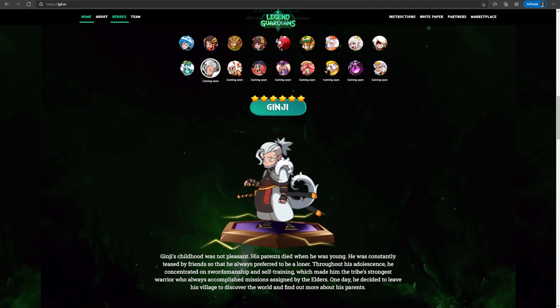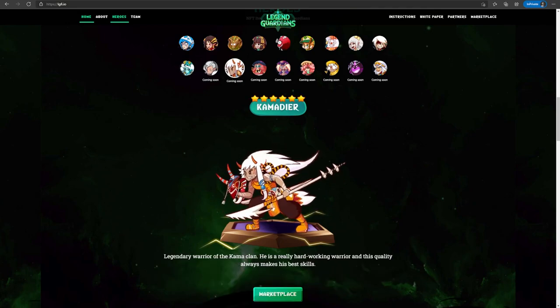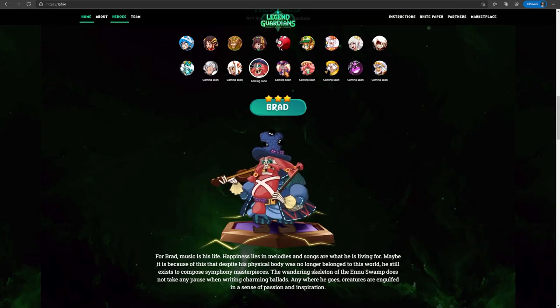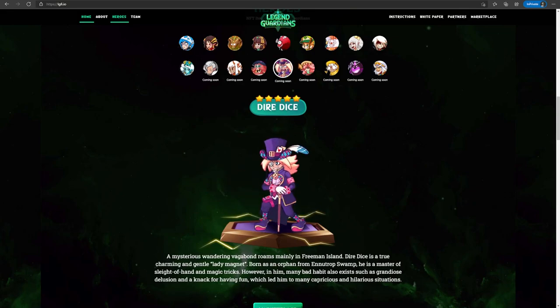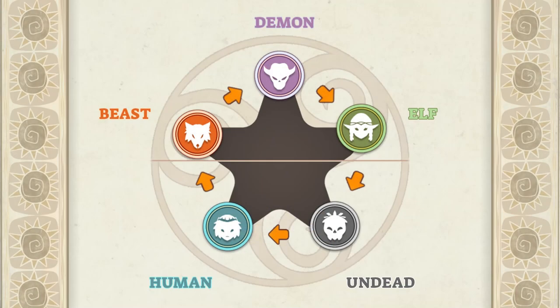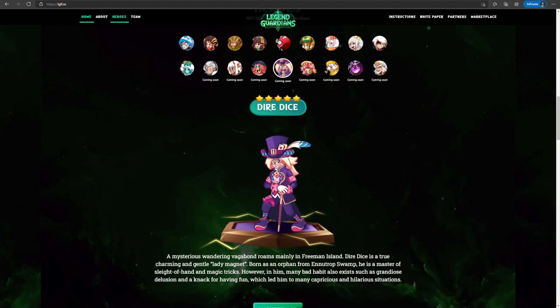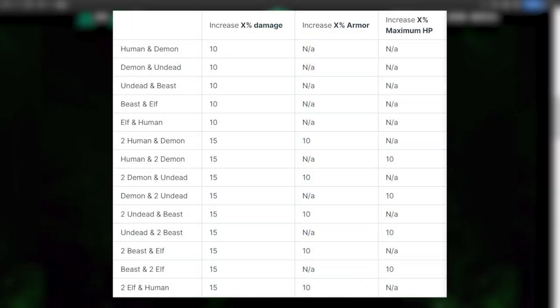There is also a race system in the game with five different races: Human, Beast, Demon, Elf, and Undead. There's a damage bonus when heroes fight another hero with a race they counter — here is the race counter chart. There are also certain bonuses when heroes from the same race are on your team. For example, when you have both a Demon and Undead, you have 10% damage bonus. And if you have one Beast and two Elves, you get 15% damage bonus along with 10% max health bonus. This can allow players to think of better comps according to their fighting style.